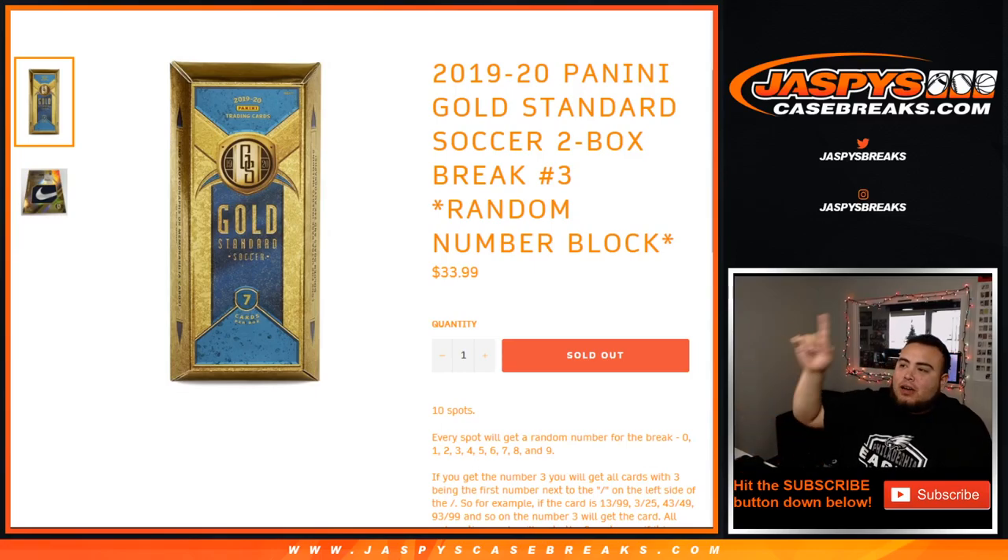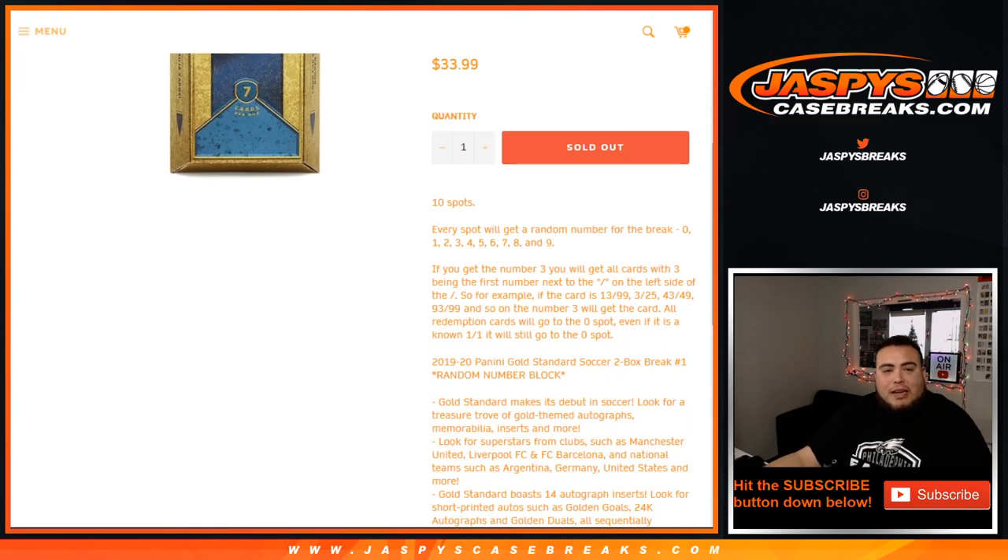What's up everybody, Jayce here with JazzVsCaseBreaks.com. We just filled up a quick two-box break of 2019 Panini Gold Standard Soccer. It is a two-box break, number three random number block. There are ten total spots and it works like any other random number block break — every spot gets a number from zero through nine. If you get number three randomized to you, you'll get all cards with three being the first number next to the dash on the left side. For example, if a card comes out 13 out of 99, that'll be yours.